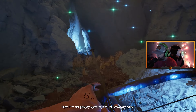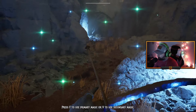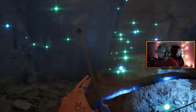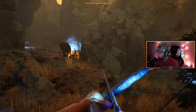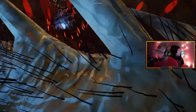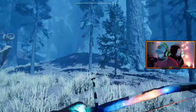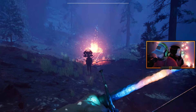F to use primary magic, or B to use secondary magic. I don't know what the secondary magic did. Oh my god, I'm getting attacked by everything now. I think it's okay — it's getting me used to all the mechanics.